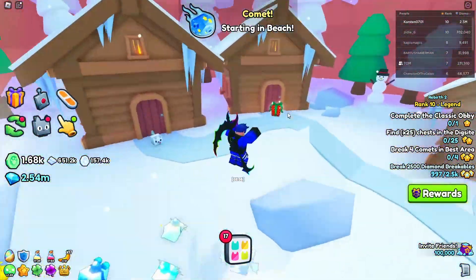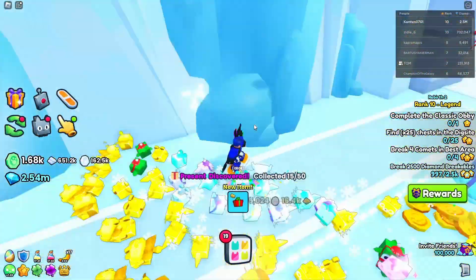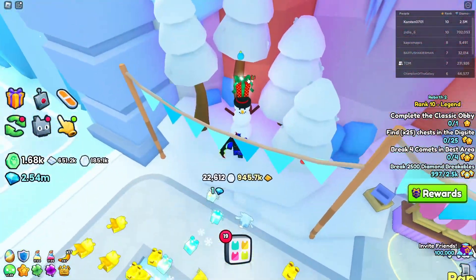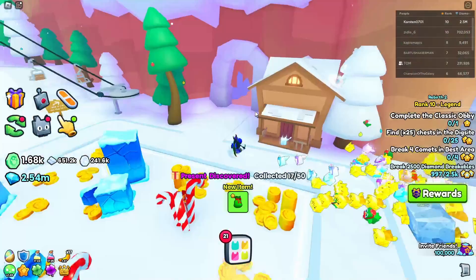In area 37 there is one right in front of this house's door. Then going into the next area at the ice OBI, it is right here to the right in some ice. Then the next area with the merchant, it is right on top of this snowman. Then going into the next area, it is right on top of this house — that is number 17.